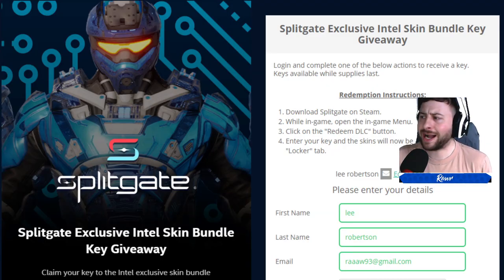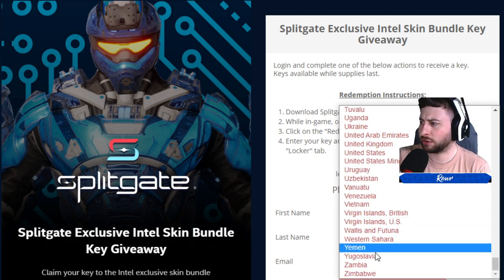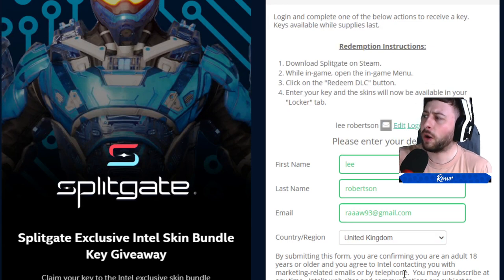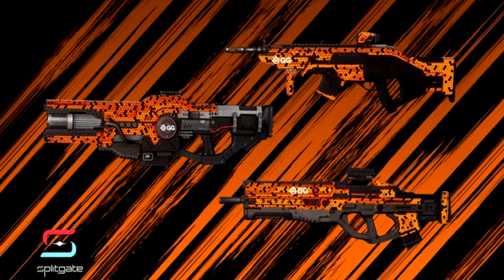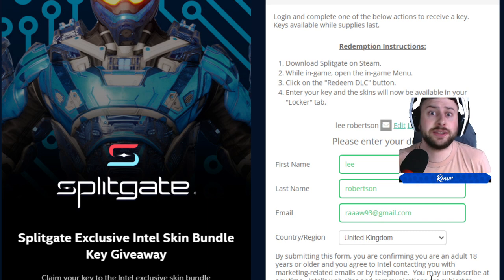It comes up on this page — Intel Gaming Access. All you want to do is put your name and information in below, including your country. It looks like there are a lot of different countries that will be able to access this. I'm actually going to redeem a couple and then give away a few as well. I've also got a couple of the SteelSeries ones that you guys might have missed out on, so if you need those, let me know in the comments and I'll reach out — some of you couldn't manage to get them, so I will try and help.